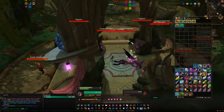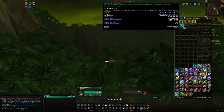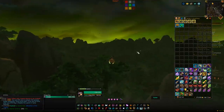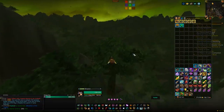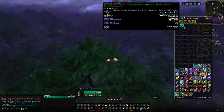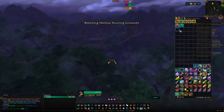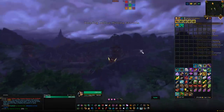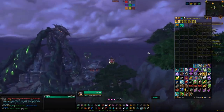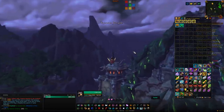You can also make use of Time Walking for most of the reps mentioned here. Use your Time-Warped Badges to buy reputation tokens — depending on which Time Walking event is currently active, you can buy WoD rep or MoP rep, etc. Also, guild banners: if you're doing a mob farm that gives rep, throw down guild banners — they'll make the grind slightly shorter.